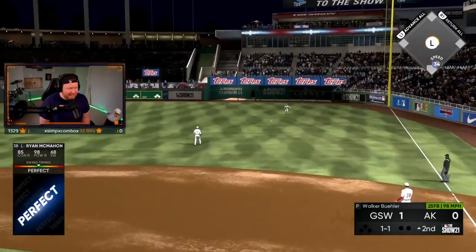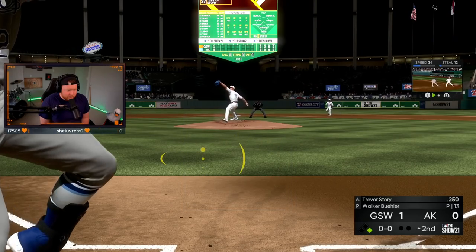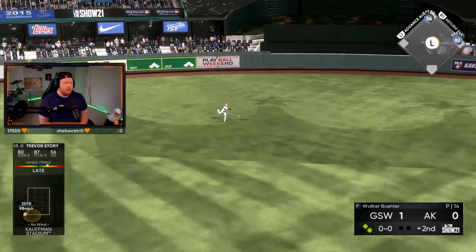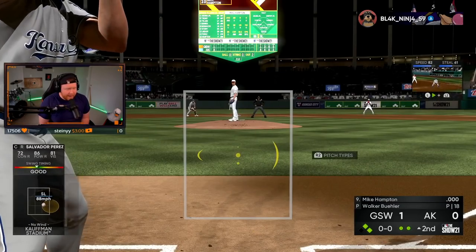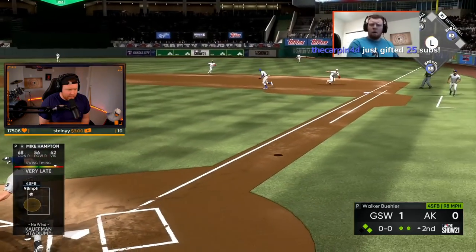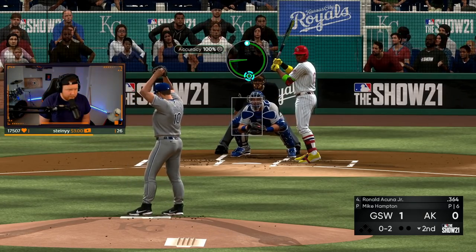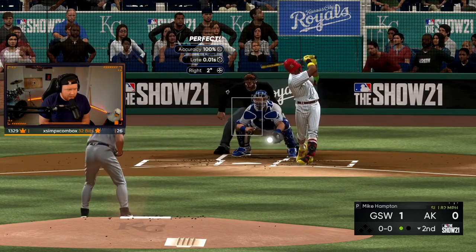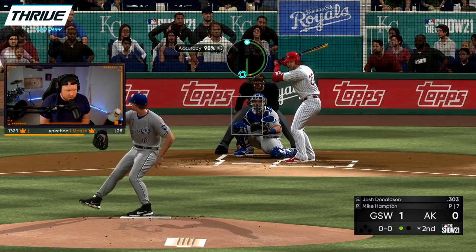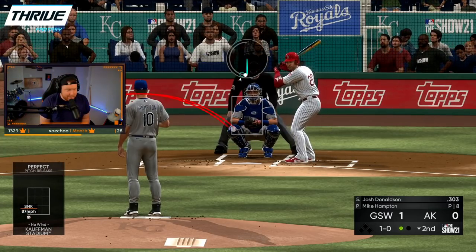McMahon — that's gonna get down for a base hit, gets his average above .500. Base hit Story too — two on, nobody out. Mike Hampton with actual hitting stats and he pops up. All right let's go pitch. Hit him with the slider — got him swinging! My captain with his first strikeout.